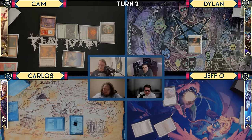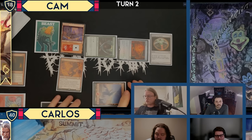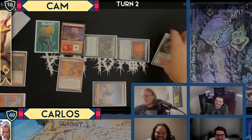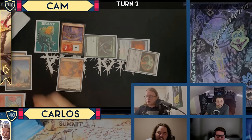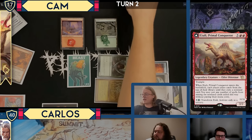With the evoke trigger on the stack, I'm going to go for it. I will lose another life, go to 17, and sacrifice my Snow-Covered Mountain to cast a Crop Rotation and get a Cradle. I'll spend seven mana, leaving a green floating, and cast Etali, Primal Conqueror.